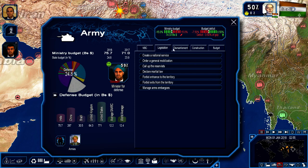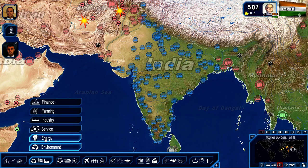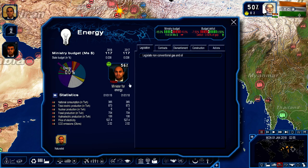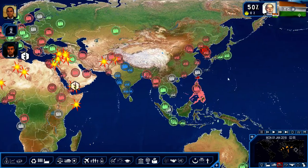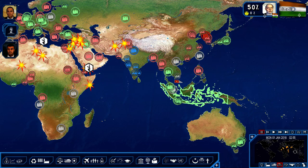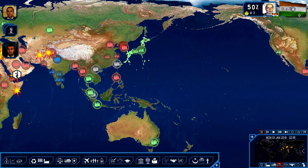We can dismantle nuclear missiles or produce nuclear missiles in secret — I might want to do that. What's our energy situation? National consumption versus production — we're producing a lot of energy. The best person to sell to is probably going to be the United States. We'll try to sell a whole bunch of stuff to the Americans. Australia and Japan might be good allies and markets. We could possibly buy resources from Indonesia and Thailand. New Zealand is not happy with us.